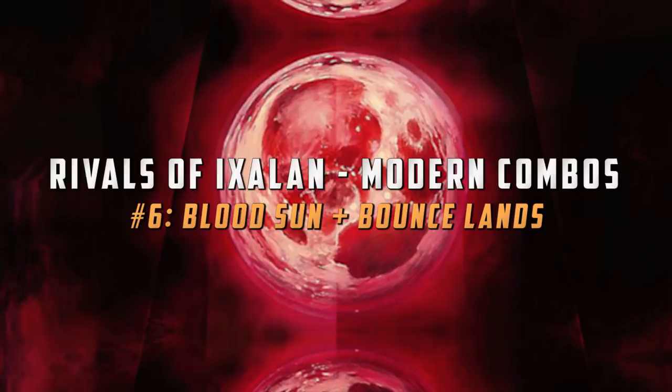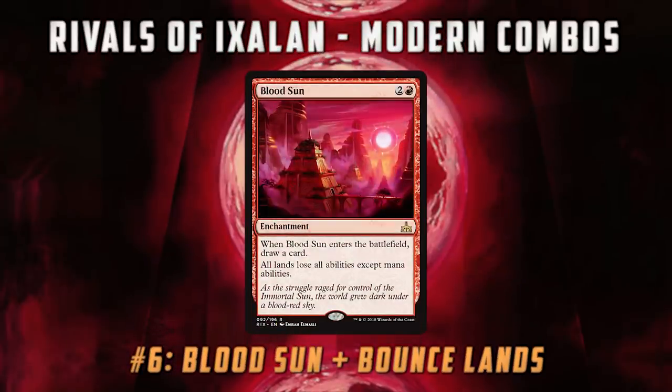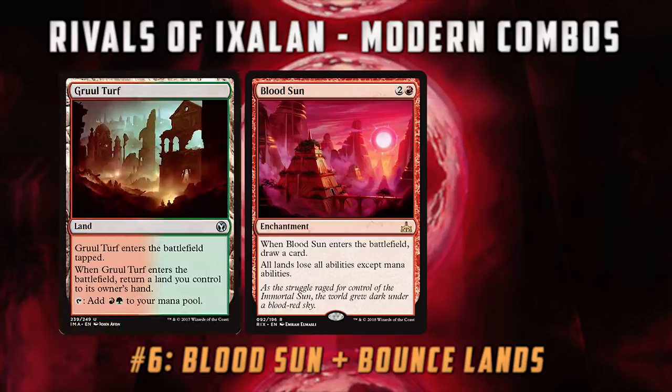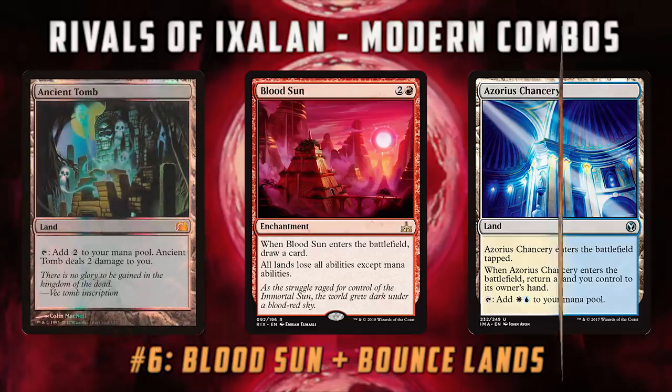Moving on to number six on our list, we have Blood Sun with the Bounce Lands from Ravnica. If you're not familiar with Blood Sun, it's kind of like a hate card, but you can also use it similar to Solemnity as an offensive combo piece. If you have Blood Sun out, your lands lose all their abilities except mana abilities, which means if you play a Bounce Land like Gruul Turf, Azorius Chancery, or Boros Garrison, you end up with a land that taps for two colored mana but doesn't make you bounce a land and enters untapped — basically a strict upgrade on Ancient Tomb or City of Traitors.